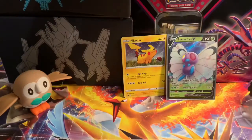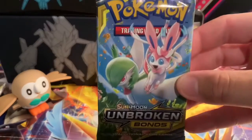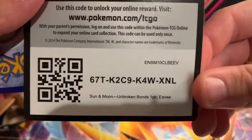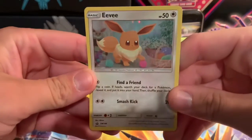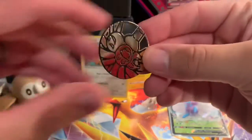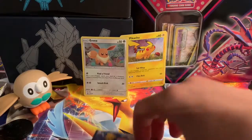We haven't opened very many of these — so this will be fun! Nice Unbroken Bonds there. We got the Eevee promo card for you guys, and we got the Eevee holo right there — so cute, playing with a ball of yarn! Put that right there next to Pikachu. Butterfree wants to take a nap — goodnight! And the coin — look at that, pretty cool!